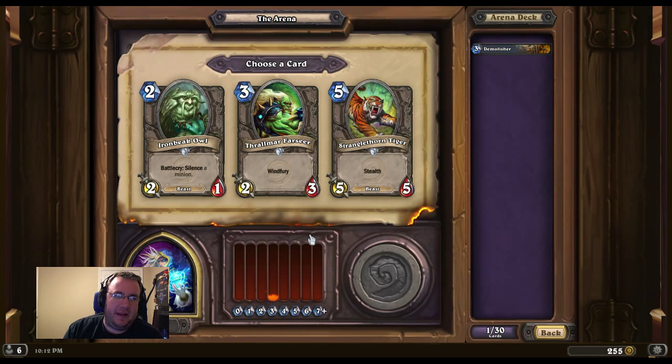So we've got Ironbeak Owl, Thrommel Farseer, and Stranglethorn Tiger. Silences seem like they'd be okay, especially if they buff up the material. The Windfury kind of seems cute. Stranglethorn Tiger is nice — you throw down the Stranglethorn Tiger and it has a 5/5 on it. We're going to do the 5/5.